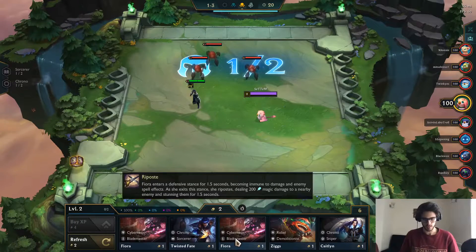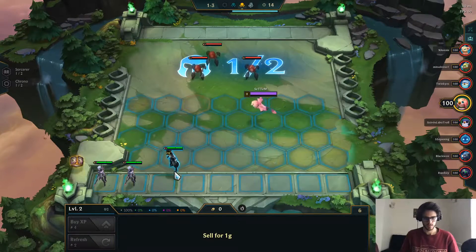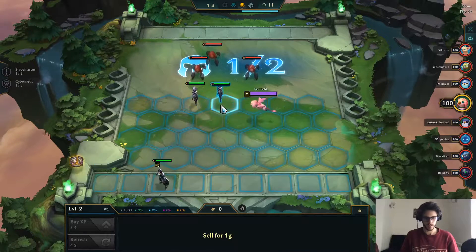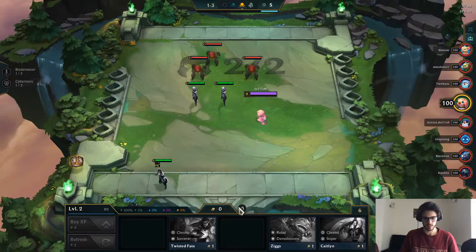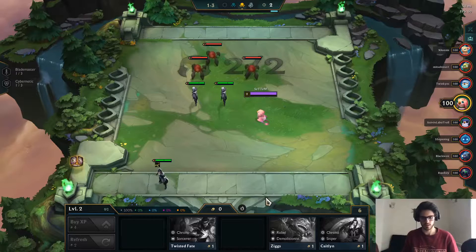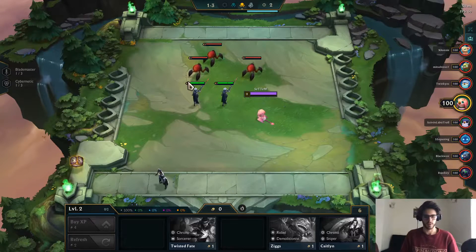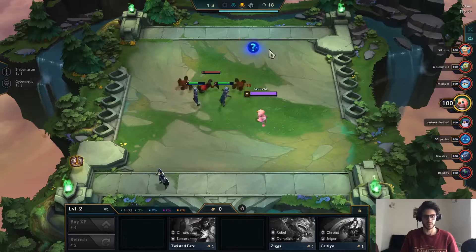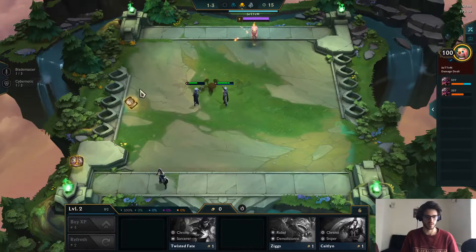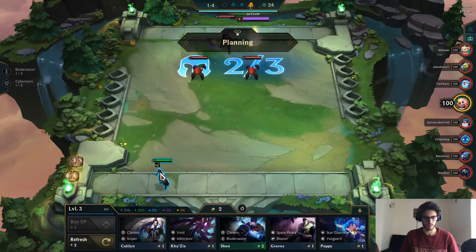Which could be great for Guinsoo's Rageblade if we go for something like Blademasters or Blasters. The thing is we got 2 Fioras, so maybe we can play Fiora for now. And if we get gold from this round maybe I can take the other Twisted Fate and also the Ziggs or Caitlyn. Right now we are just looking for a pair so that we can get a level 2 character fast, because level 2 characters especially in the first couple of rounds is definitely stronger than any synergy you can build early on. Right now we can make an Ionic Spark or a Runaan's Hurricane.